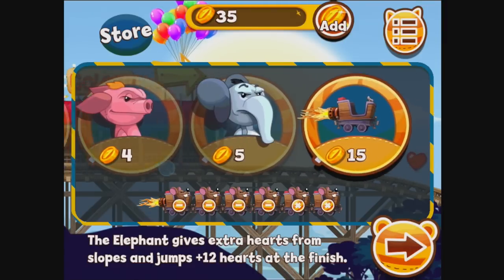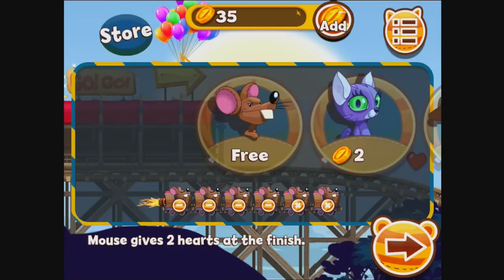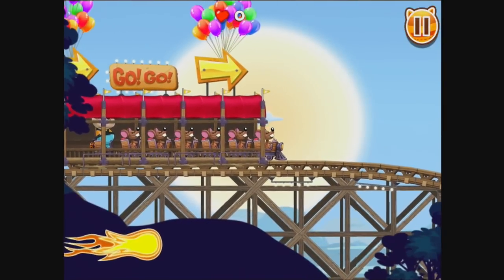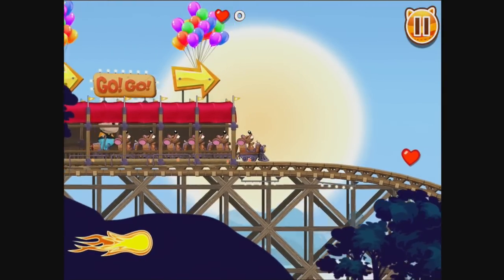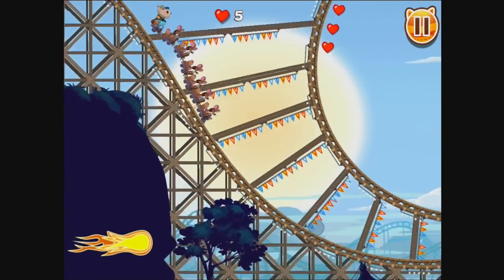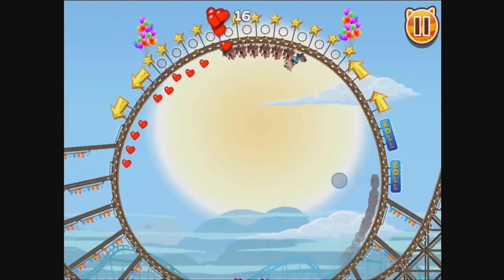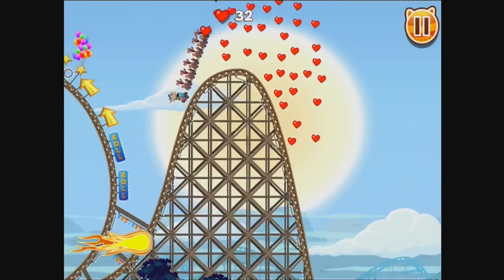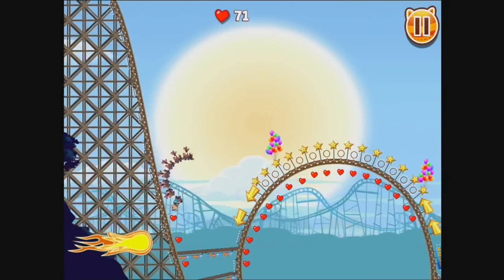I don't want to spend my coins at the moment because I'm trying to save up to unlock extra levels. Sometimes they introduce new coaster features — in this case we've got a jet-powered coaster, which is very good for going along big loops like this. The coaster is actually falling apart a little bit — I'm going to crash horribly right now.